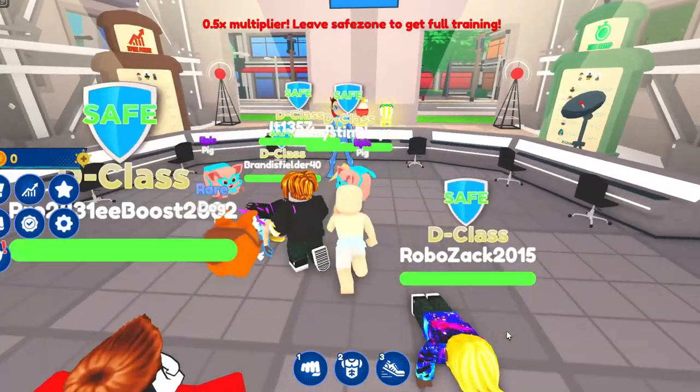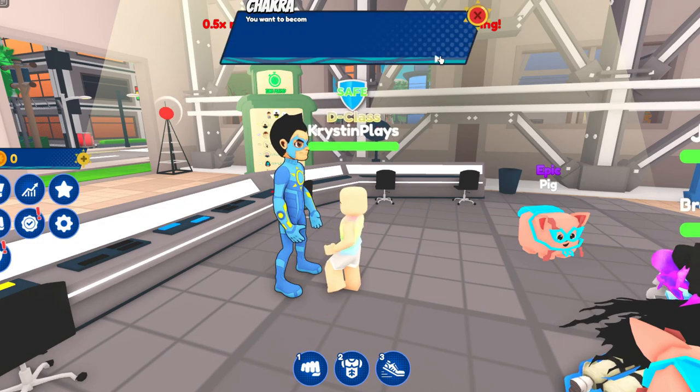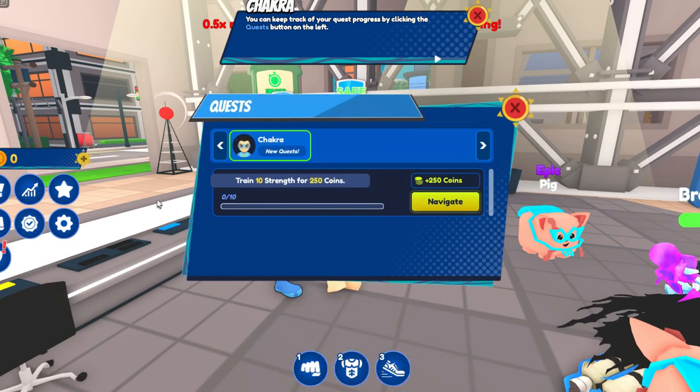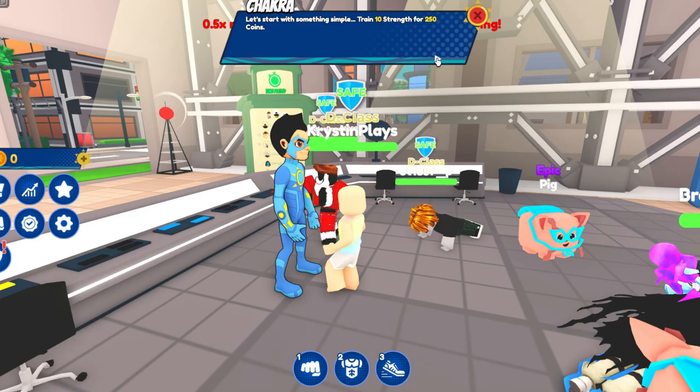Once you join the game, walk over to the NPC here and click E to interact. Chakra is going to give you your first quest that you need to complete. We need to train strength 10 times to get 250 coins.